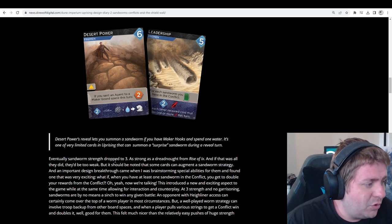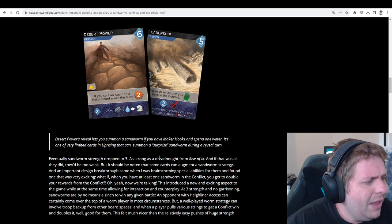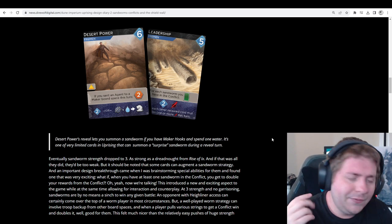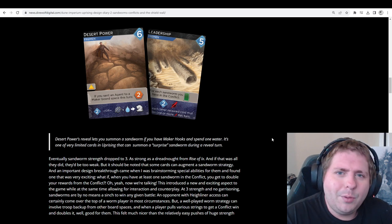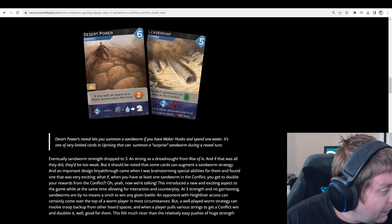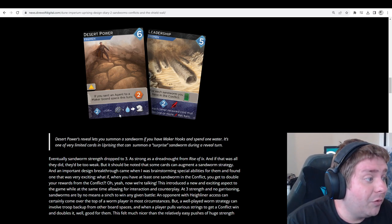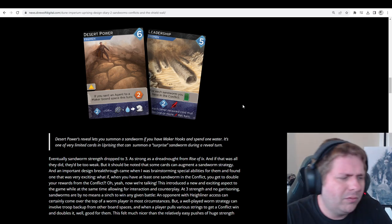Sandworm strength was eventually dropped to three — originally it might have been four or even five, but three was settled on as right. Of course, this makes them the same strength as Dreadnoughts from Rise of Ix, and Dreadnoughts can be reused. You'd think sandworms are simply an inferior piece. However, some cards can augment a sandworm strategy. For example, Leadership lets you draw extra cards if you have a sandworm in conflict. Desert Power has a reveal where you can spend water to get a worm into battle — one of the very few ways to do it on reveal.